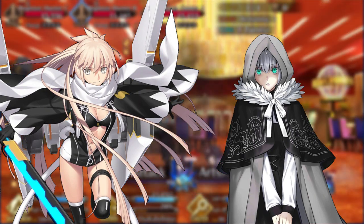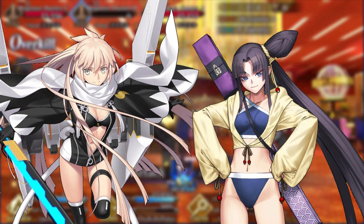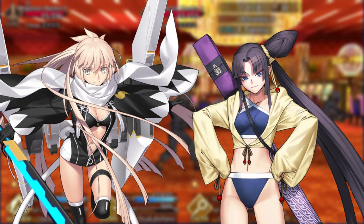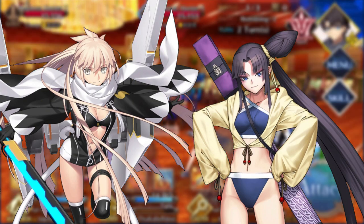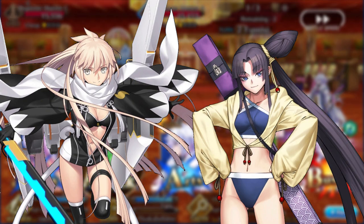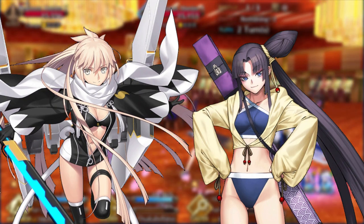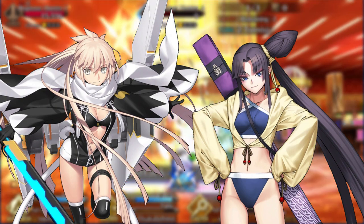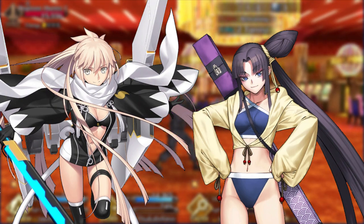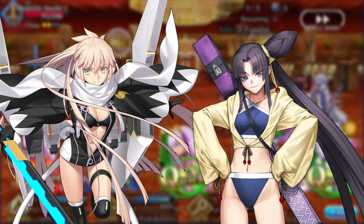Speaking of assassins to pair Okita with, consider sending along Ushiwaka Maru, especially if you're fighting waves of enemies that are all weak against assassins. Ushiwaka has an AoE quick-type Noble Phantasm that also has the bonus of decreasing the quick resistance of all enemies for 3 turns. So if an enemy happens to survive and the rest of the wave comes in, Okita is going to have a far easier job of mopping them up on the next turn.